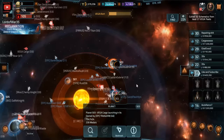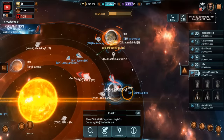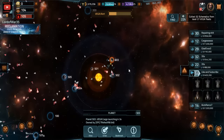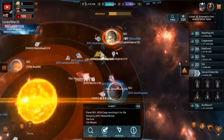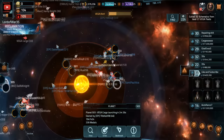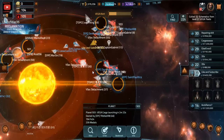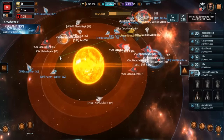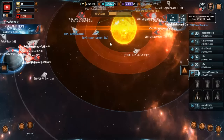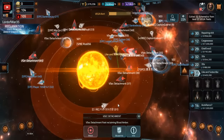We've got 10 seconds, so hopefully a level 30 or 33 will spawn that we can destroy. If there's one good thing about this event, I do like the VSEC spawns. They're much better now coming from the planet like this, and it allows for more people to get cargos that they can actually hit. No 30s or 33s spawn there — oh, that is a 30. So we're good.